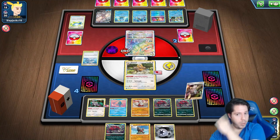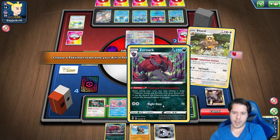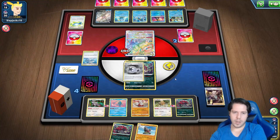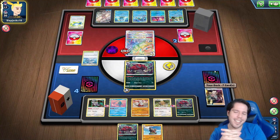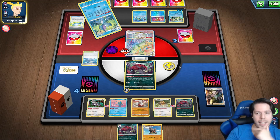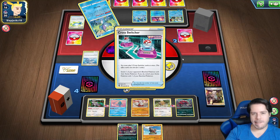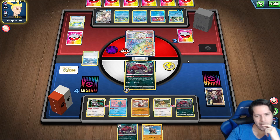Unless my opponent can't retreat — that would be a whole other story. I'm pretty sure I have another Twin Energy. Oh, but there's a stadium — never mind. Drizzle — can they retreat this Palkia? None attacking here is really bad. They're just holding the Cross Switcher — that's simply how this works.